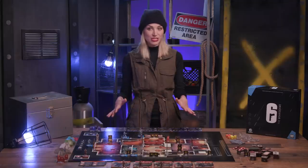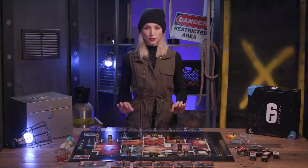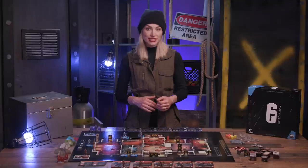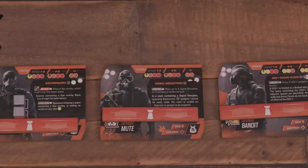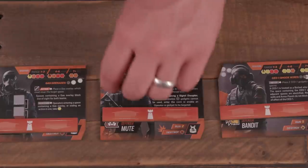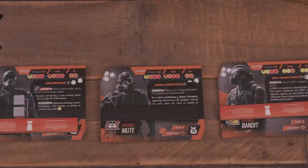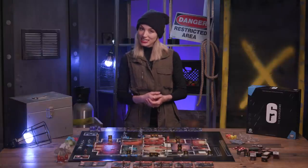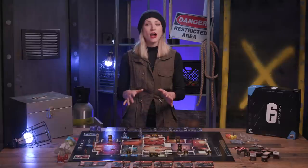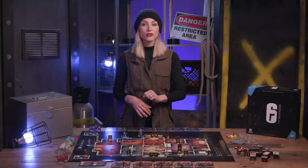These steps are repeated for the second activations of both players, but note that if all the operators left on the board were activated in the first phase, the player's second phase is skipped. Let's look at activating an operator. First, the player flips the activation token of the chosen operator. An operator who has completed their activation cannot be activated again in the round. That operator can then perform a move action, plus two other unique actions.